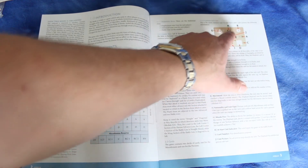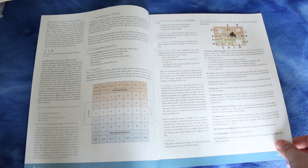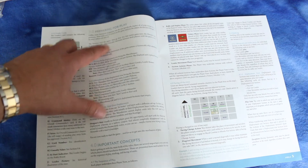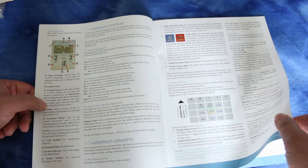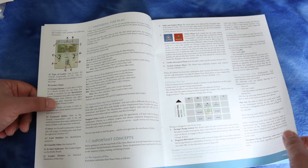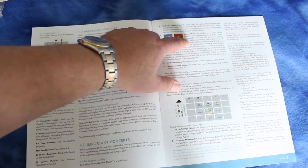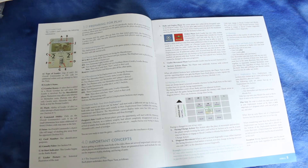The cards show what the different symbols mean, and it looks like the cards are your actual playing pieces or units, as far as I can tell. Here's preparing for play, which I assume is just setup, going over some concepts. Facing is important in this game, and there's also diagonal movement you can do. Here's the sequence of play: it starts with a rally and deploy phase, then an order phase, then leader movement, and then a section actions phase.